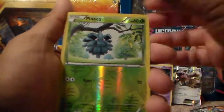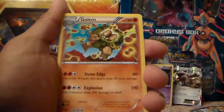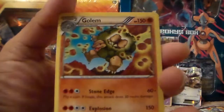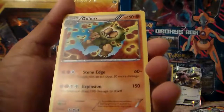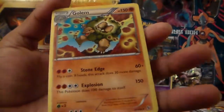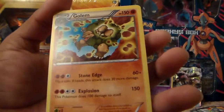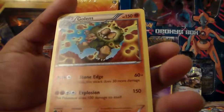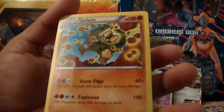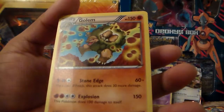And my rare in this pack is a Golem — yes! That's exactly what I wanted to end on. A Golem. Look at that — that's the card I wanted to see. That's the evolution of Geodude, Graveler, and Golem put together, guys. It is a rare — non-holo, but it is a rare. It's a beautiful card. Explosion: 150, but 100 damage to itself. Still not enough to kill Mega Charizard.